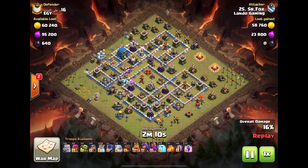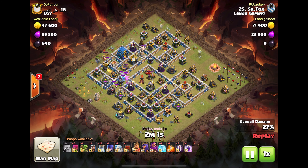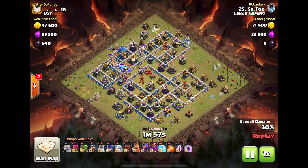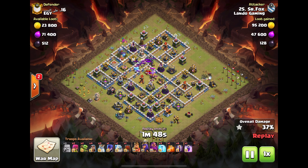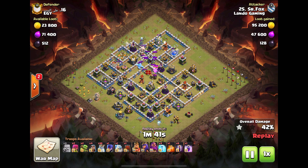He's got a witch CC — a lot of people running witches too, probably because of dragons. There are still a fair amount of hounds but there seem to be a lot more witches than there used to be. He's basically clearing all the trash around the town hall so the ghosts can target it directly. Now he's going after the splash damage — the multi-target inferno.